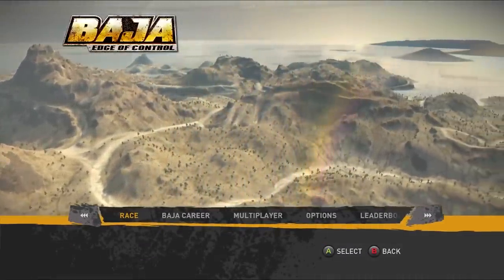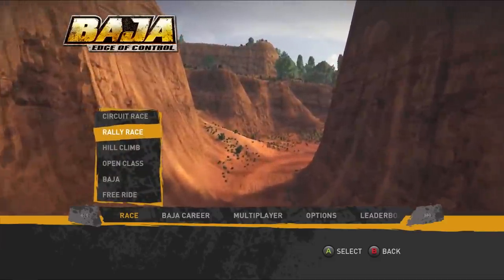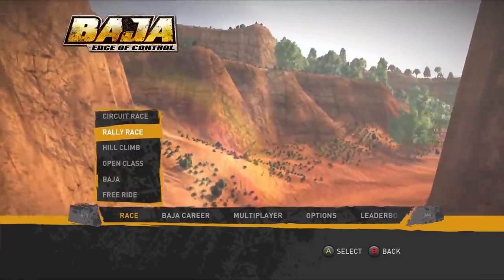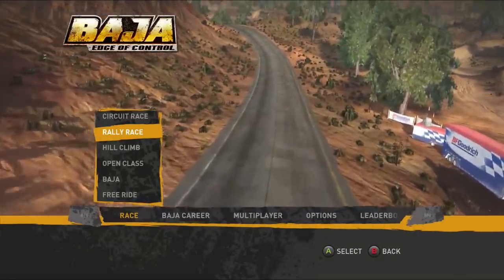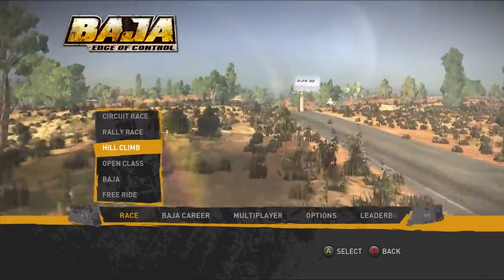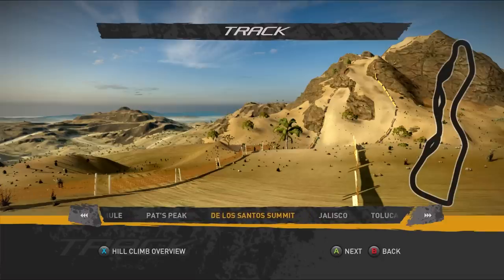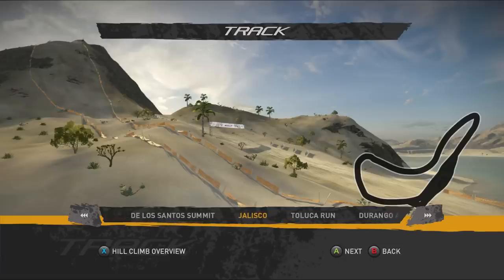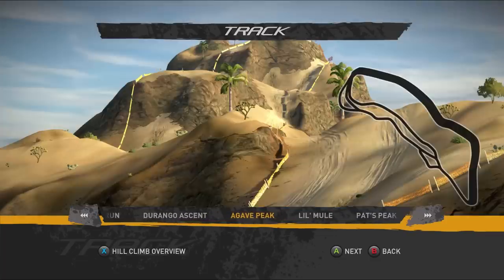Let's go ahead and try something else here — I think we're gonna go to hill climb. I would do a rally race but those are just kind of by yourself against the time, though I do think there were other AI cars on the track at the time. I want to keep it close here, so let's go to the hill climb mode and try this out. Hill climb events are extremely fun and challenging — this is a lot about managing the vehicle. As you can see the courses here are quite extreme. That's a nice looking hill — tons of cliffs, looks dangerous.